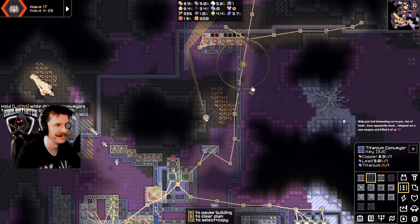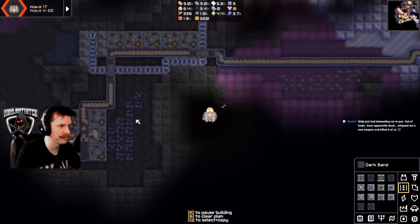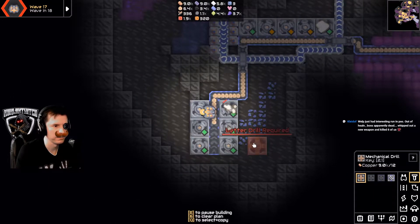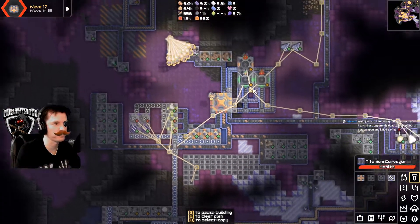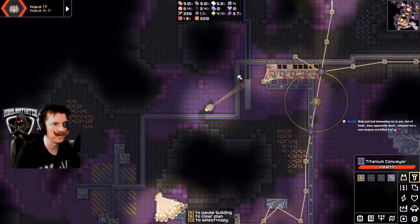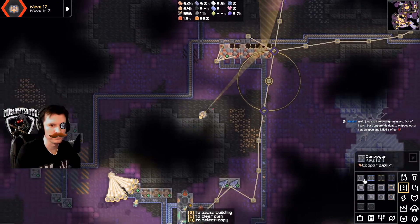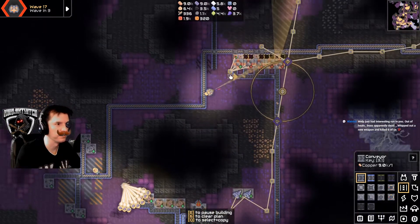It just ran out. Crap. It's always something. You have to have graphite for those drills — you have to. I'll have to do peasant belt for now and then make it better later.